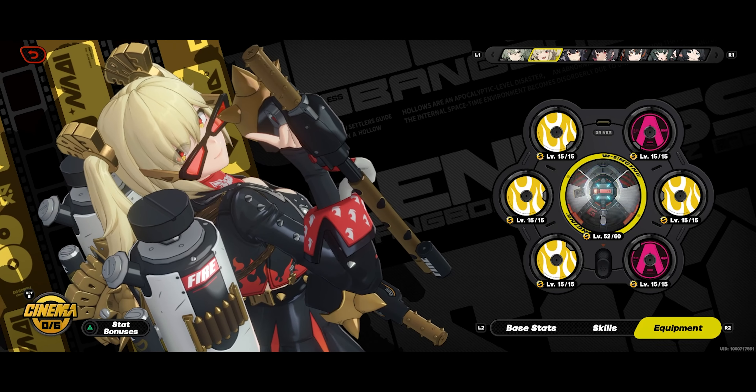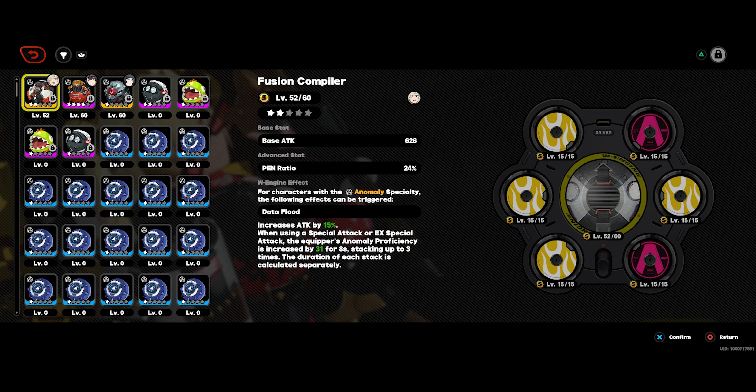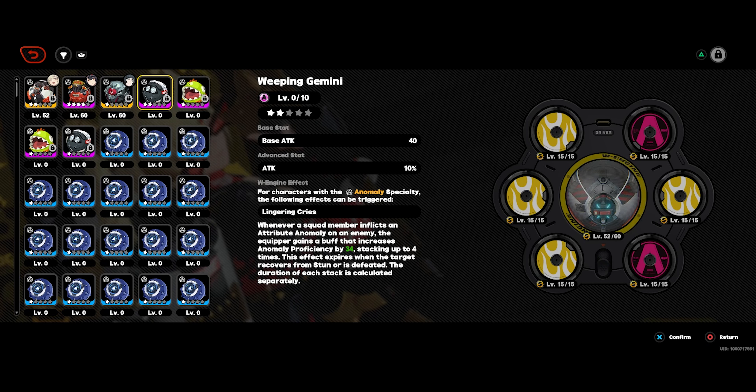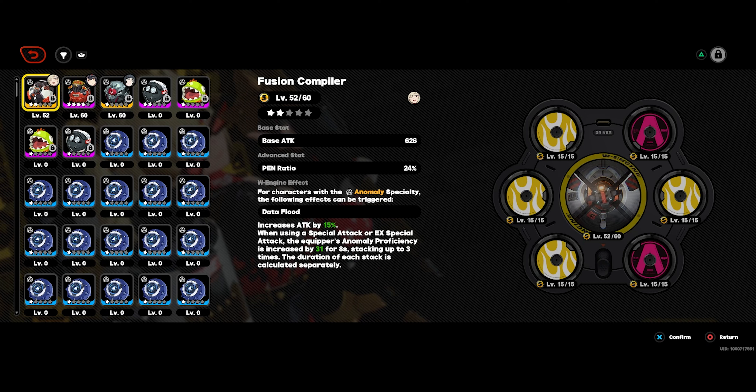As far as her W engine goes, the only one I would stay away from is Roaring Tide. If you have Grace's W engine, it works really well on her. All the others are pretty solid — Weeping Gemini, Rainforest Gourmet, as well as Electro Lip Gloss. If you have the Battle Pas weapon for Electro Lip Gloss, that also works pretty decently on her. The only one to avoid is Roaring Tide.